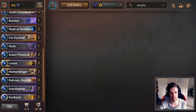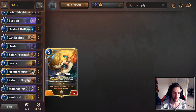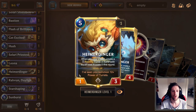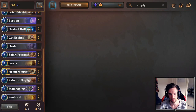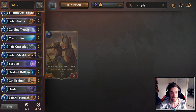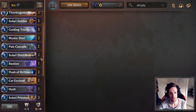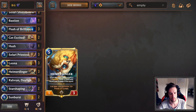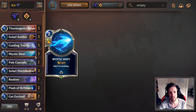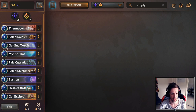Against aggressive decks, I even keep Heimerdinger, only if the rest of the hand looks great. If I can develop against the early game board from my opponent, Heimerdinger is going to generate us a lot of turrets that we need to stabilize. It gets to a point where you have to face tank a bit of damage so that you may play Heimerdinger and play a bunch of spells. The Mulligan is just all about finding the stabilization against the early game.